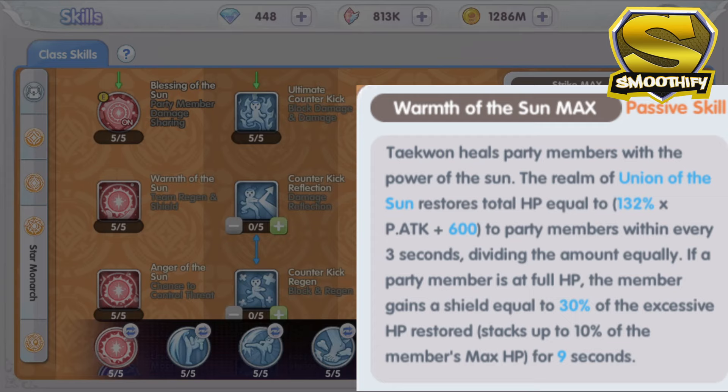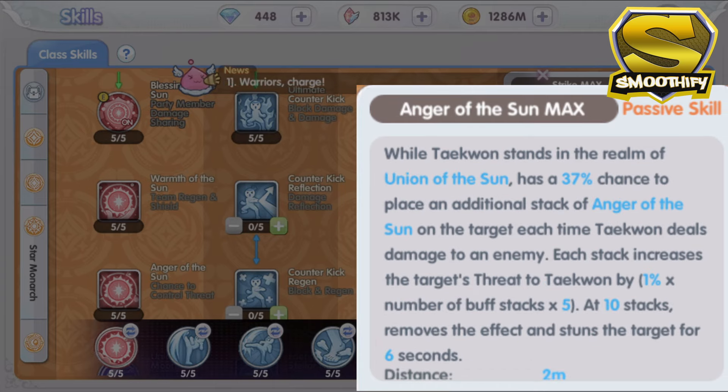Moving on to the Warmth of the Sun passive skill — this passive adds a healing effect to the Taekwon and its party members who are inside the realm. This is a very useful passive skill in both PvE and PvP. If one of the members' HP is full, it will then gain a shield for 9 seconds — this is one of the better party buffs I've seen in ROX. Onto the last passive skill, which is the Anger of the Sun — this skill is basically a control skill that stuns the target for 6 seconds, another useful skill of the Taekwon inside the Union of the Sun realm.